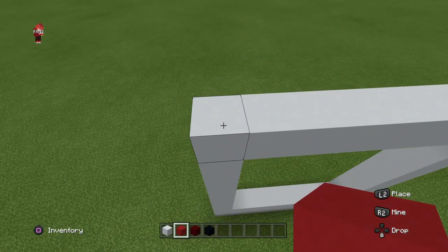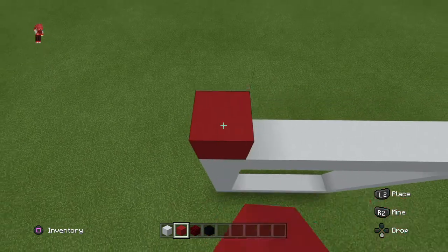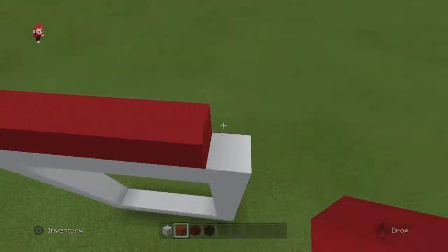And go up three with red concrete. So you should have nine, ten, eleven, twelve - so have red concrete on those top three.